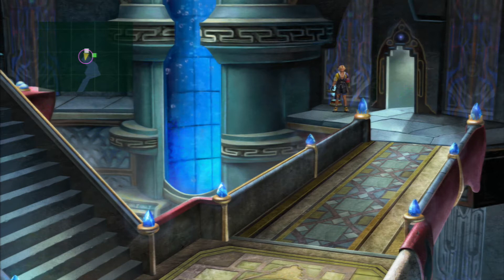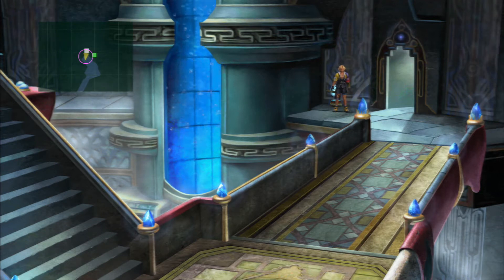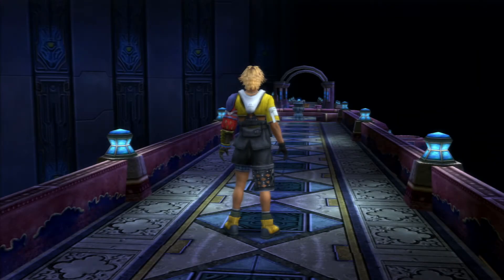Hello folks, welcome back to Final Fantasy X. Today we are going to be doing the Cloister of Trials in Bevelle. As usual I will also be collecting the secret item that acts as one of the six keys we need to unlock our secret Aeon later on in the game. For now we are just going to head through this door, so make sure you have saved your game at this point because this place is confusing.